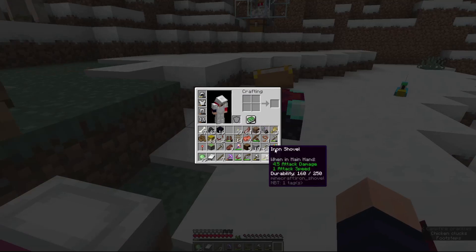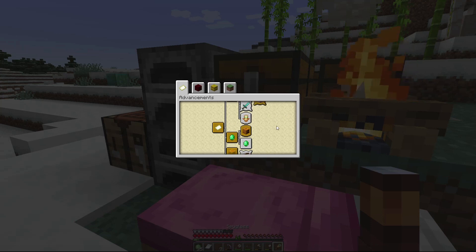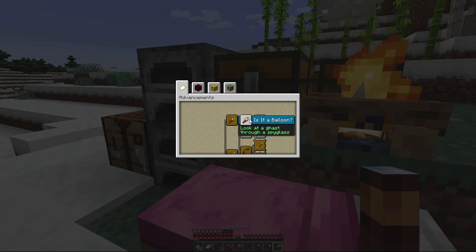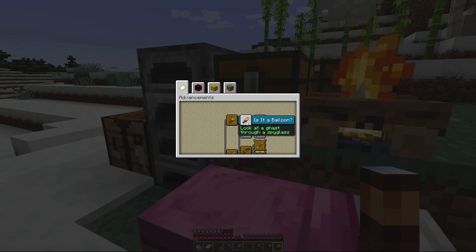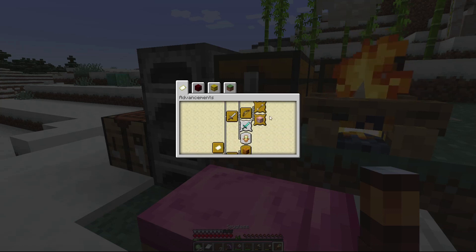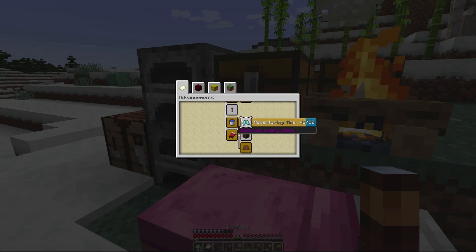Now there are a few other advancements that we need to try and get. Let's go ahead and pull open the advancement table, because we actually have a fair amount of these advancements taken care of. We're only missing a few out of the adventure section. We're missing two with a spyglass, we're missing the trident advancements, we're missing the monsters hunted advancement, the post-mortal advancement — which is going to take a while. The star trader, two birds with one arrow, surge protector, adventuring time — which I've actually done fairly well on, even just kind of haphazardly wandering around. There are seven biomes left for me to discover.